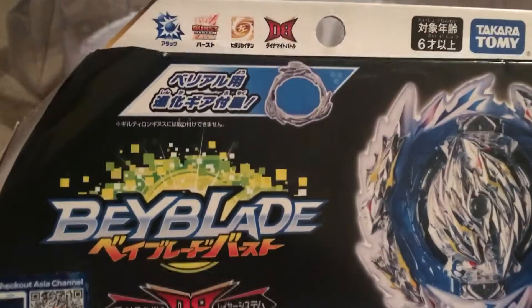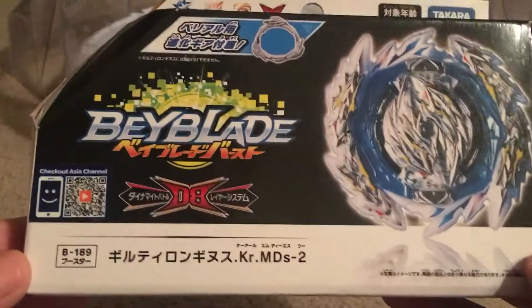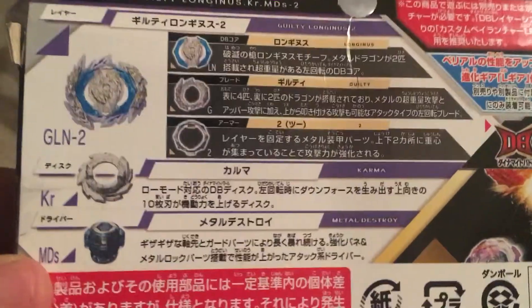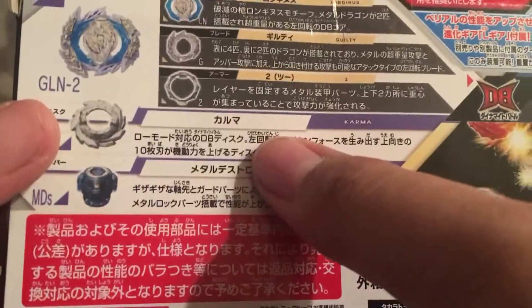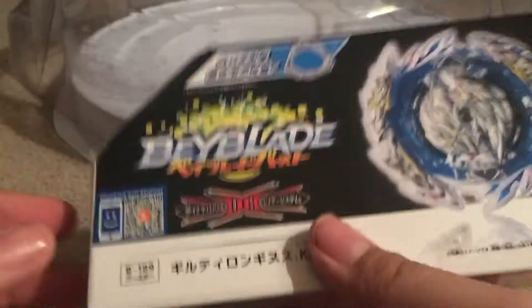With the L gear included. Here's Louis Tsurisagi. We got the box — it's white and black because it's left spin.